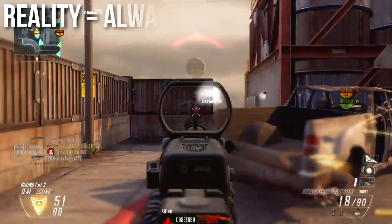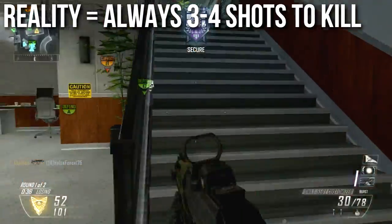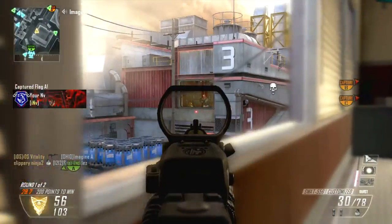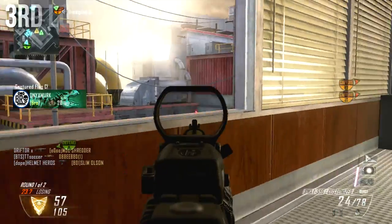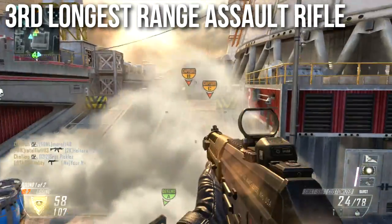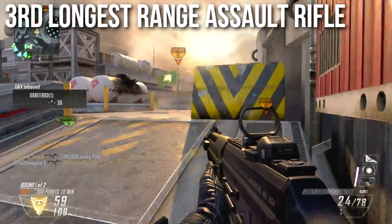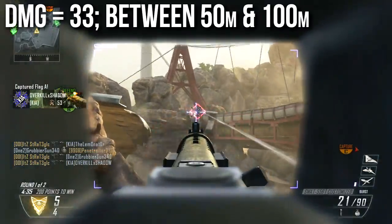The SWAT was always a three to four shot kill depending on what range I was at, and in reality when you get on Xbox and play this game, it's always going to be a three to four shot kill. The reason for this is because the range on the SWAT is very, very high — it's an extremely high ranged assault rifle. I write it down as being the third longest ranged assault rifle technically because of the damage drop profile. It has an intermediate damage of 33, which will make it a four shot kill.